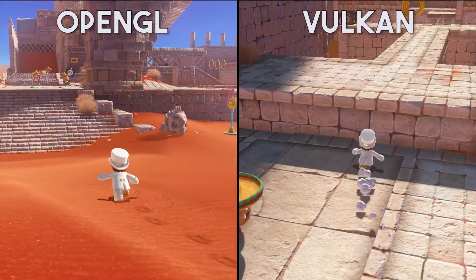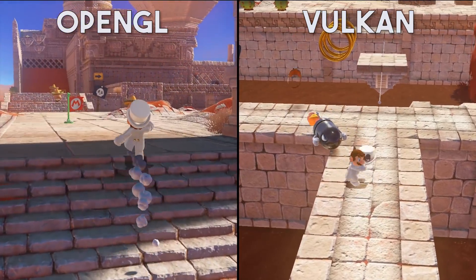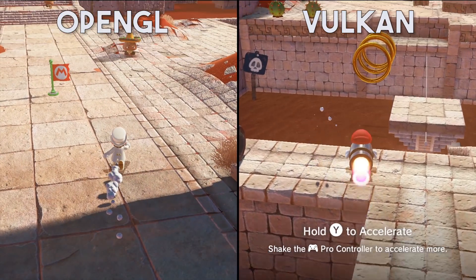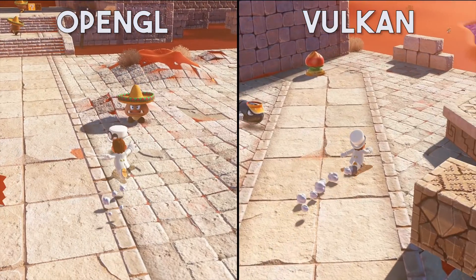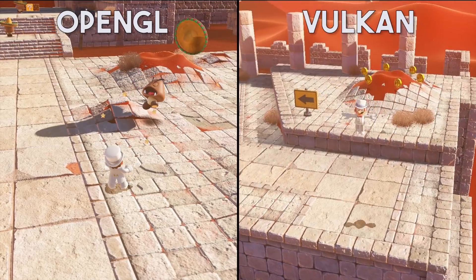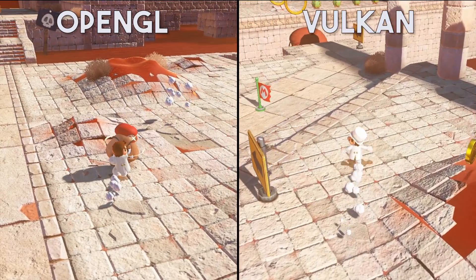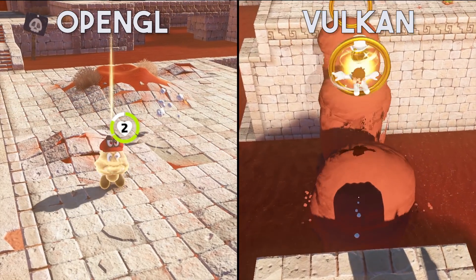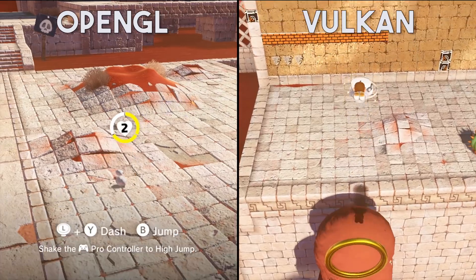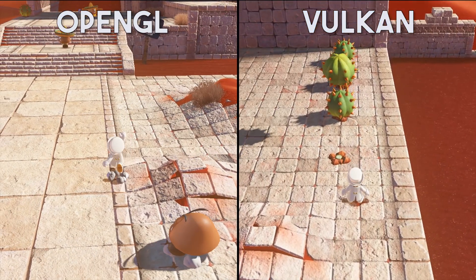Now let's see how long it takes on OpenGL. We're just going to approach the ruins and approach the exact same Goomba. I have not edited this footage at all — this is just how long it takes for OpenGL shaders to compile on NVIDIA. This, remember, is the best case scenario for OpenGL, and I believe at this point it's pretty obvious that the advantages of Vulkan are not just sheer performance numbers.